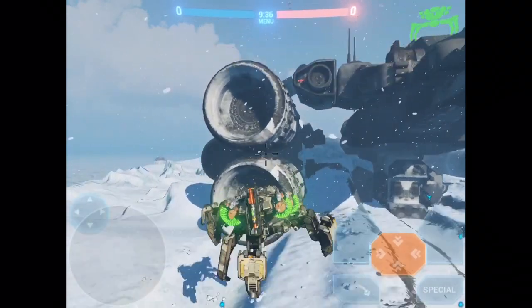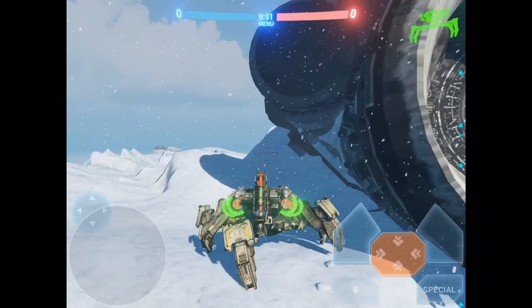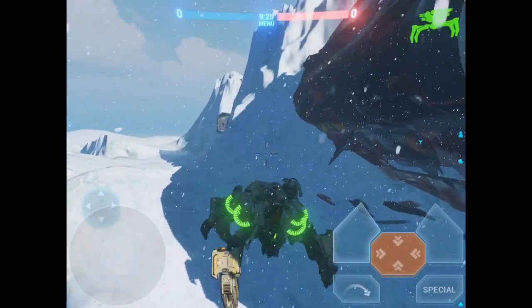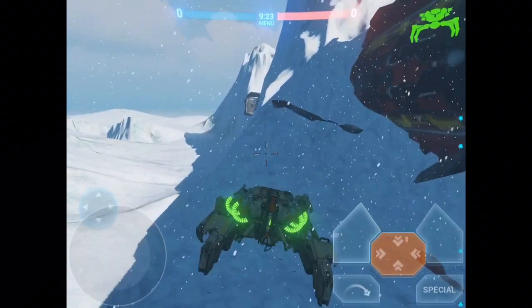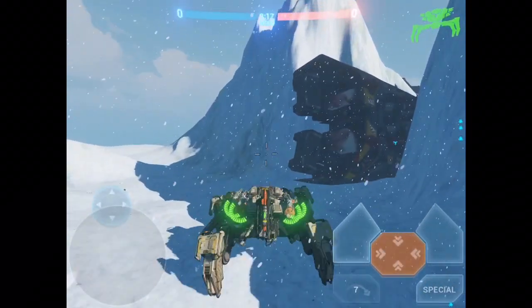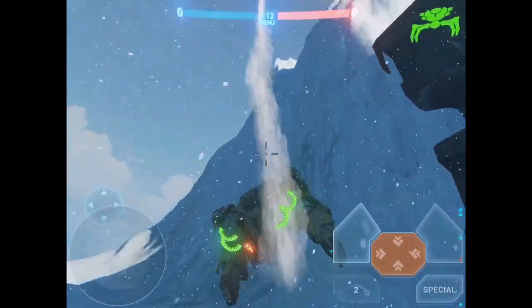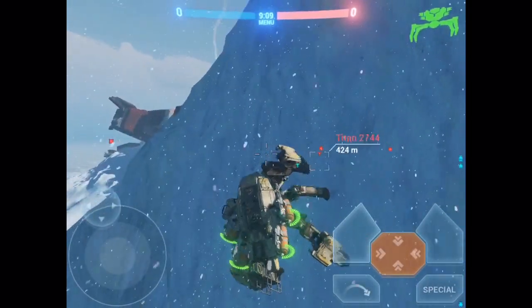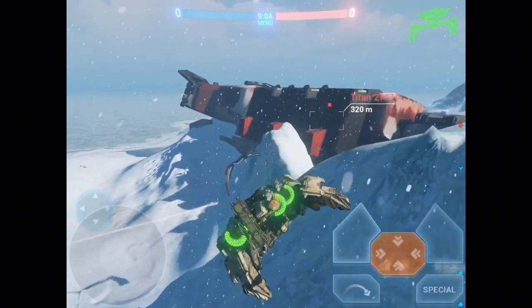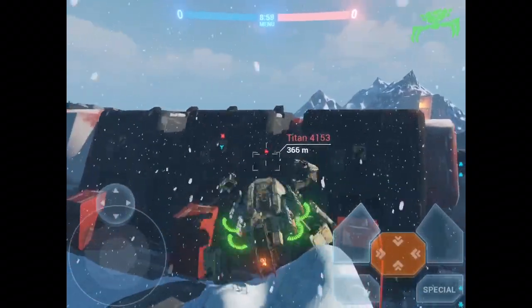Check out that speed! 2.1.4 restored jumps that disappeared in 2.1.3 — well, sort of. People with heavier builds might be less pleased about this than I am, but check out the speed of this guy. He might be a glass cannon, but the agility is just incredible — he's galloping around the map.